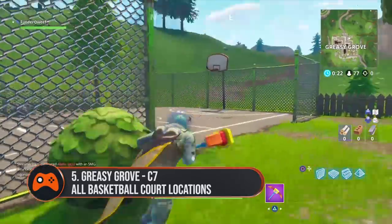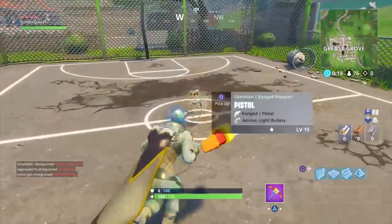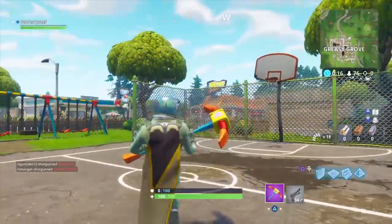Greasy Grove. You'll find a basketball court with two hoops in the northeast corner of Greasy Grove near the Children's Swings.